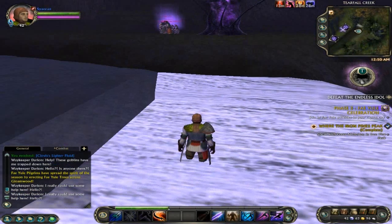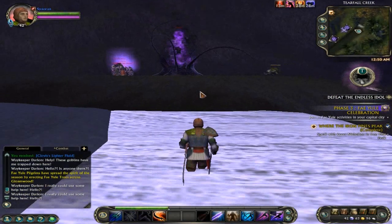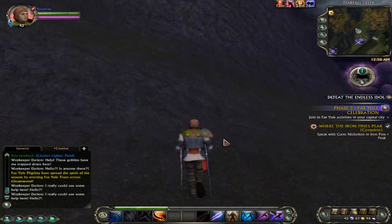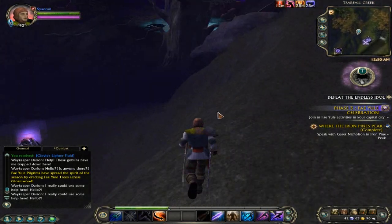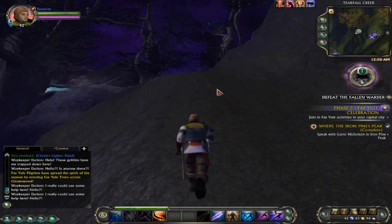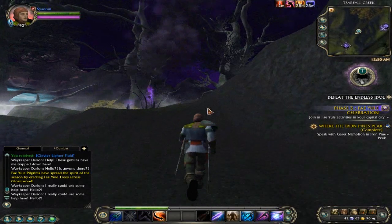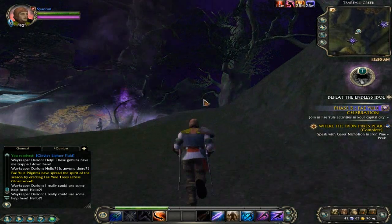I think this is supposed to be a waterfall, but it doesn't seem to be working correctly. That's kind of odd. I'm going uphill which is probably a good sign, and thankfully I don't really need to worry about anything attacking me because they're about half my level.